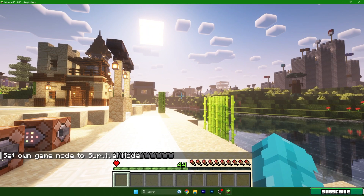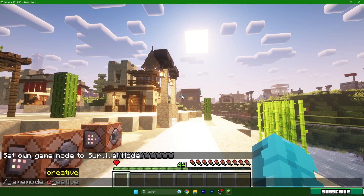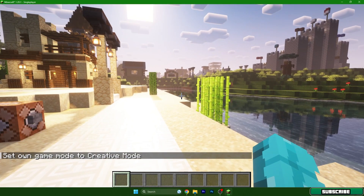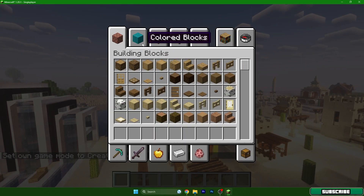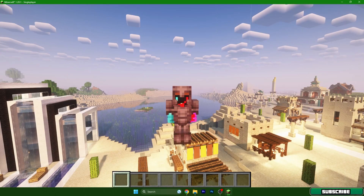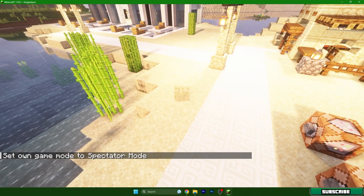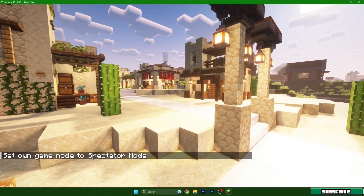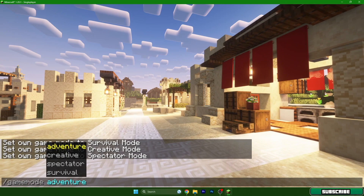But it's not that simple — you need to have cheats enabled and more. Right now I'm in survival, and if I change the game mode to creative I'll be able to fly and have access to the inventory, so you can get whatever you want. There are also two other modes: spectator, which is useful for taking pictures, and adventure mode.